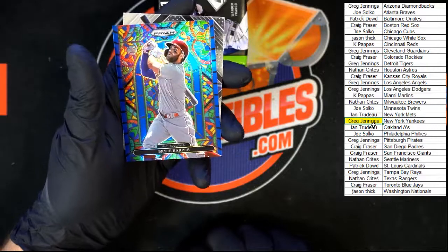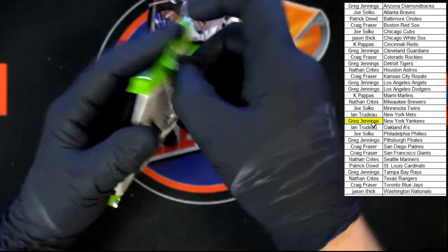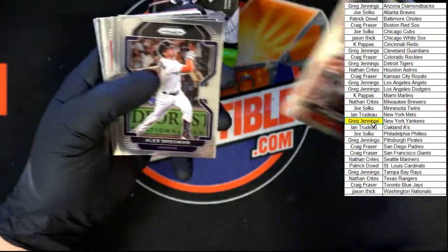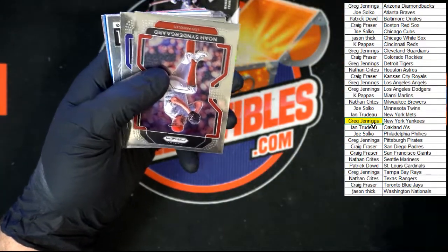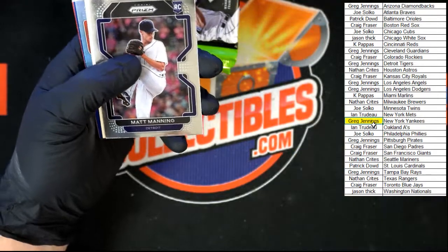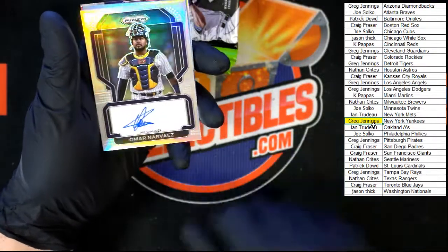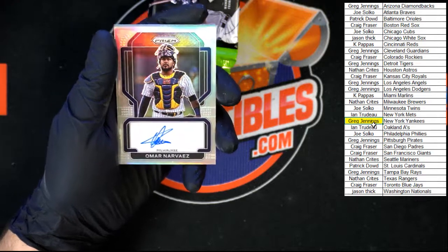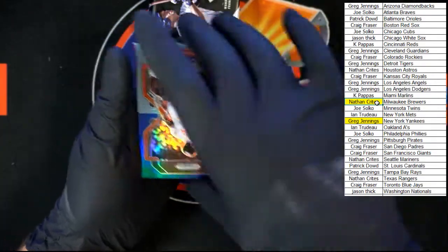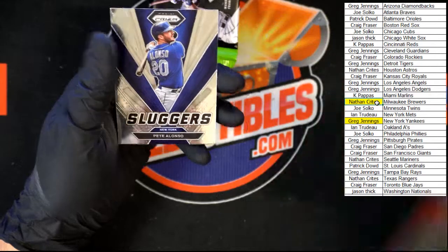Bryce Harper — looks to be a blue Stained Glass. See the blue border there. Very nice. And behind that, Kettle, Marty Emergent. Marty Bregman, Ripken. Syndergaard, Walker. Sandberg. Manning rookie. Nervace. They are going to Milwaukee Brewers, Nathan C. And we've got Yastrzemski, Rodriguez, Jaz and Alonzo Sluggers.